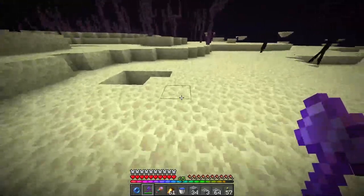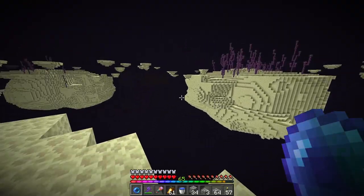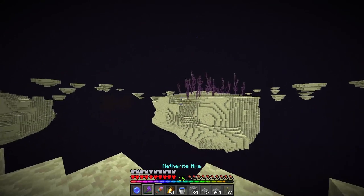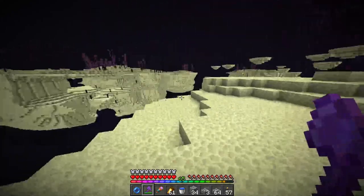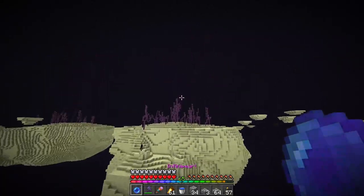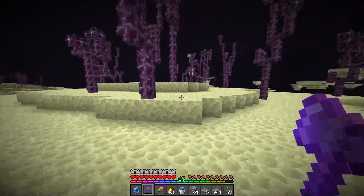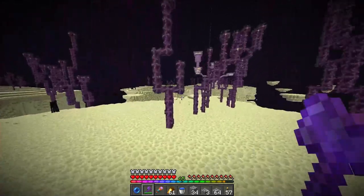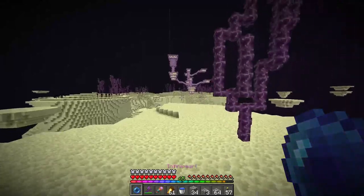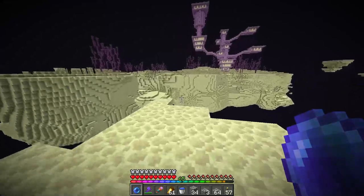Why are there so many Endermen? I mean, I know it's the End and all, but there's a lot of Endermen. I think I can pearl across this jump - let's find out. That wasn't actually as close as I thought it would be. That looks like one of them there. Let's hope I didn't mess that pearl up, because that would be annoying. That is an End City! Does it have a ship? There's a gateway right over there - oh it's a gateway around the city. It doesn't have a ship, that's sad. I forgot they don't always have ships.